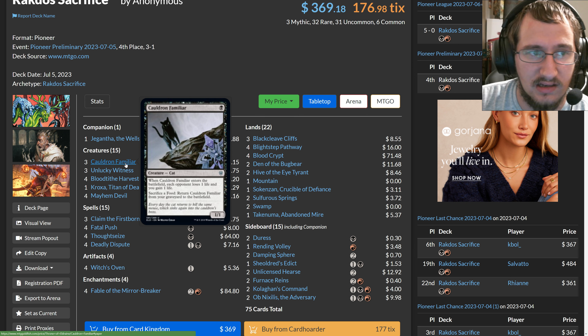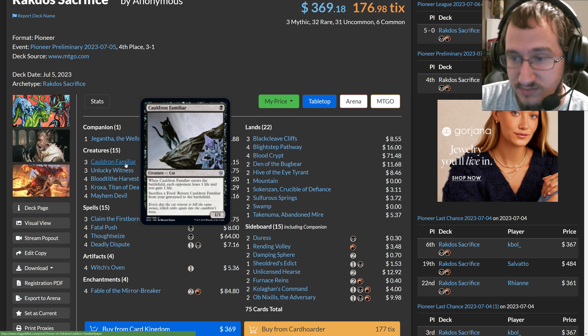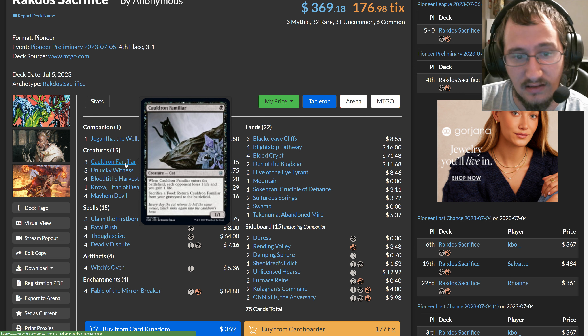You want more Mayhem Devils and more Witch's Ovens to deal more damage and get your opponent dead faster. Having multiple Cauldron Familiars doesn't do much unless you have multiple Foods to bring them all back at once — though that does help insulate you from exile-based graveyard hate. This deck can kill out of nowhere with some of its tricks.